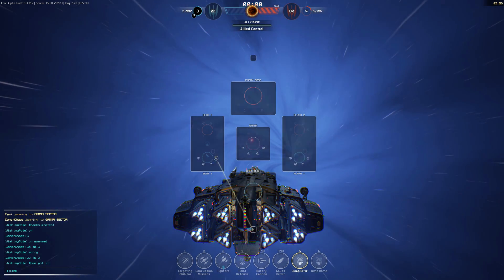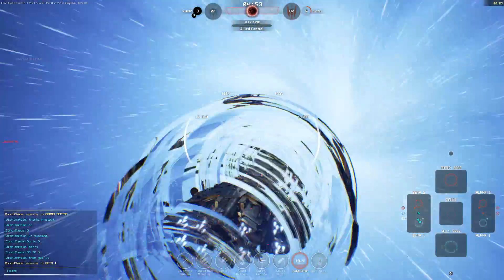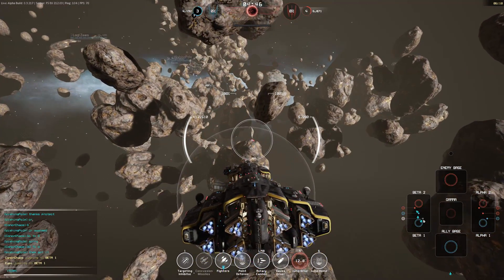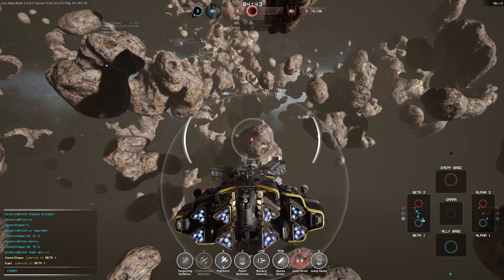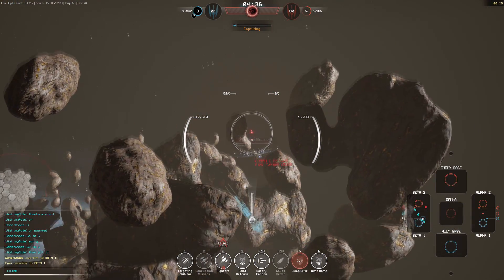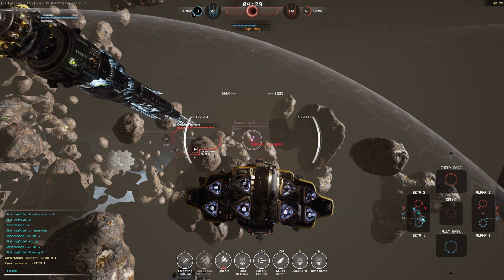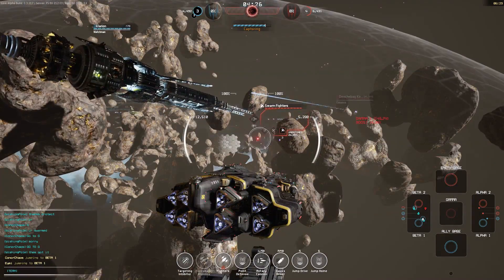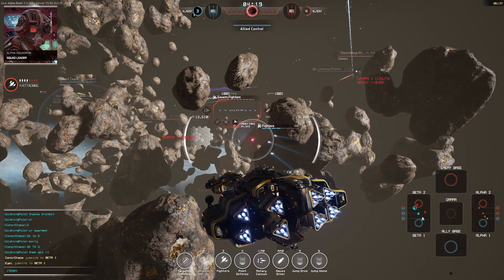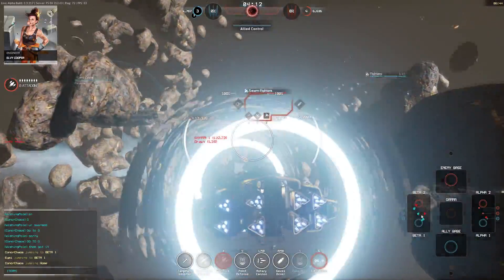Darn noobs - capture that station! This is going to be a Connor rage video. I understand they're new, but there is a training mode - it says all over the main page, the title screen, everywhere. I've seen players jump into a base at the start of a game and just sit there for ten minutes. I don't understand it. I wish I was living on Mars with people who understood basic concepts.